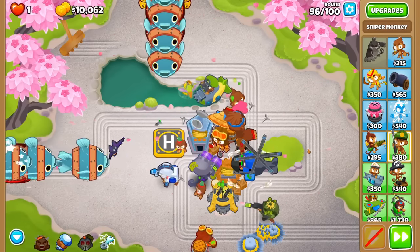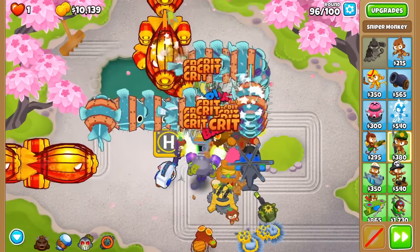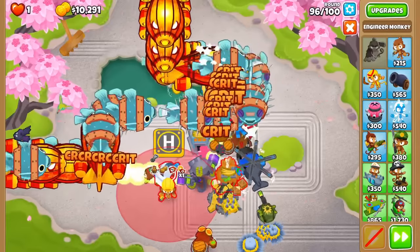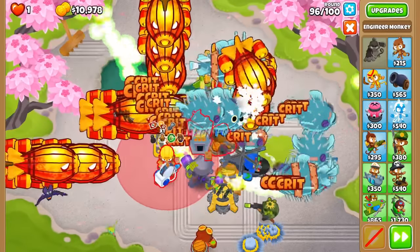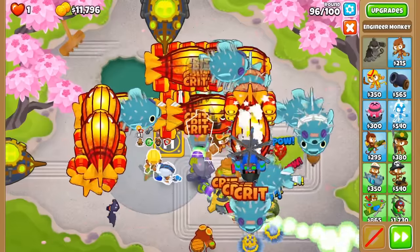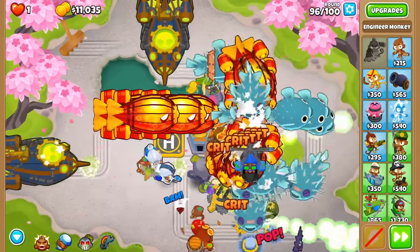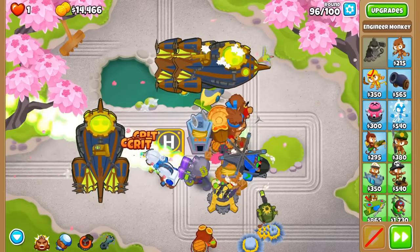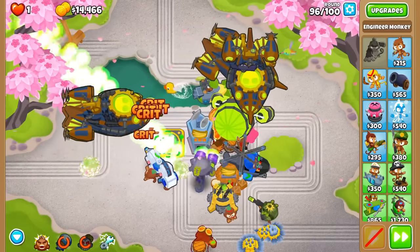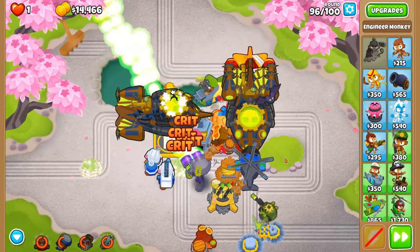So if we buff Pat Fusty with jungle drums and overclock, he'll be permanently stunning bloons and just about perma-stalling blimps, with the main limiting factor being his pierce — but even that does not limit him too much. To take advantage of this slow, you can pair him with one of his classic combos like 21 ninjas, or you can end the track with a perma-spactory, as he will stall bloons for so long that you'll always have a massive pile of spikes at the end of the track.